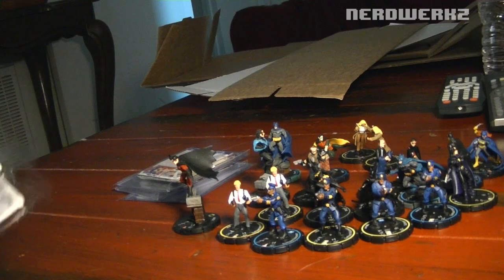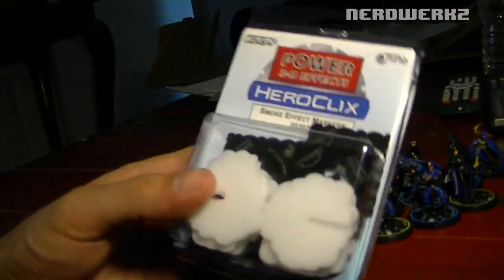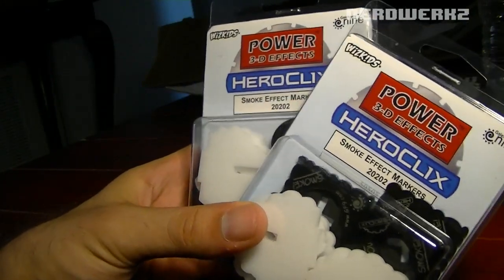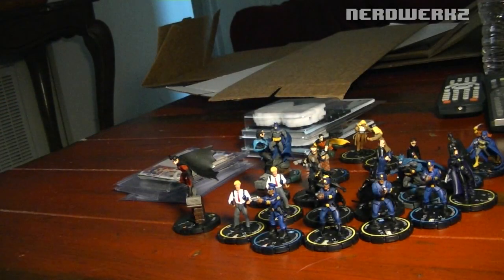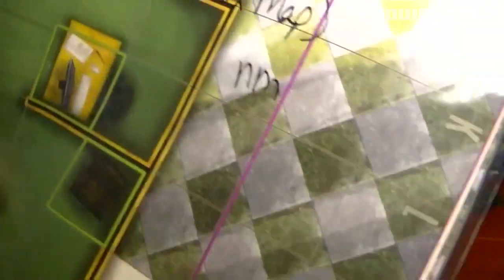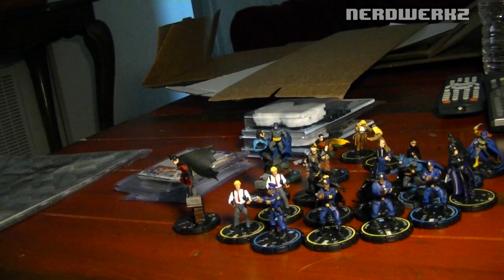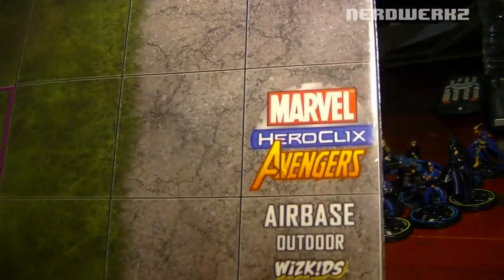And in a game where I'm playing people who have nothing but smoke screen abilities, I had to get the 3D smoke screen tokens. That's just too cool — I had to get them, I got two packages of them. Those are pretty sick. I got the bank map because I like Heroclix indoor maps — they don't get shot up so often. And an airbase map from the Avengers Heroclix set.